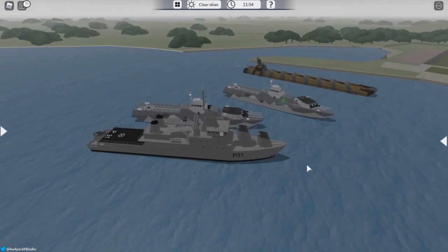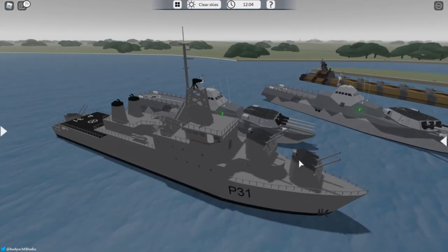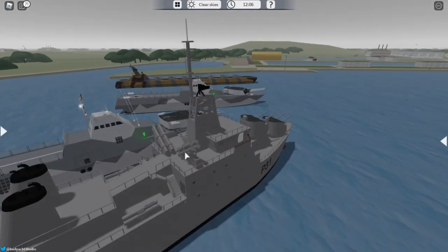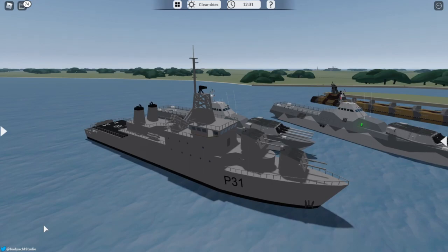Now as you can see we have three ships right here: a Visby with an Iowa turret, a really really long shoal with seven turrets on it, and we have the Ethna which has been armed with a lot of guns and missiles here in the back and torpedoes over here. So let's start off with the Ethna right here.